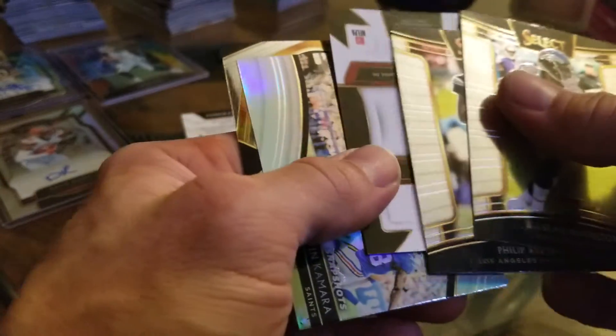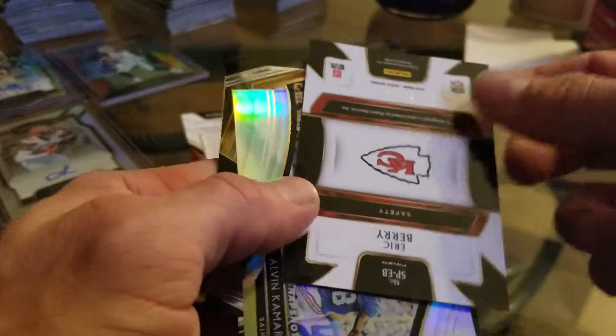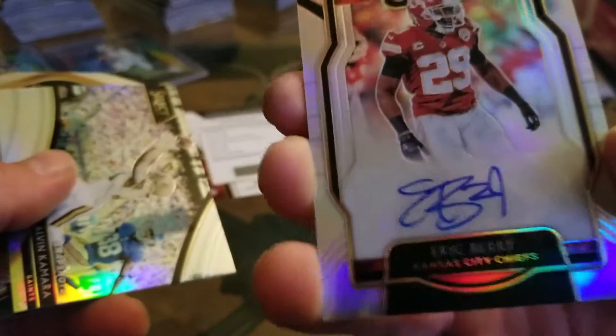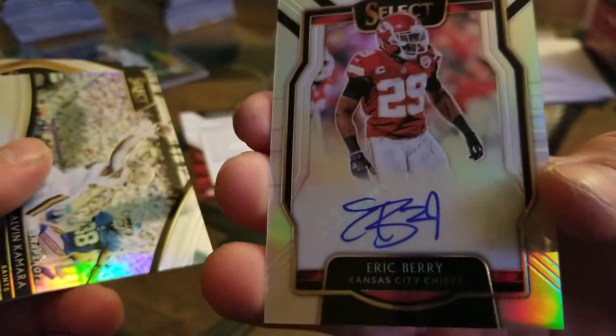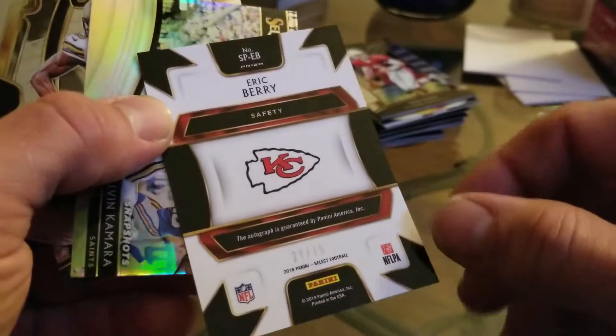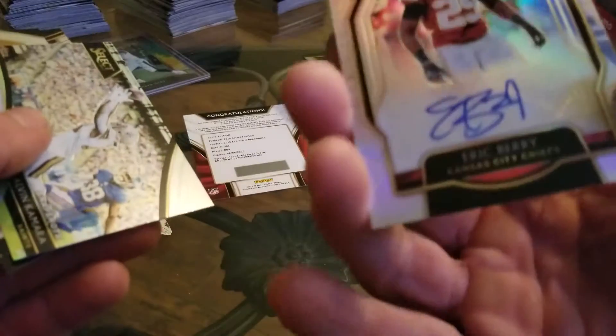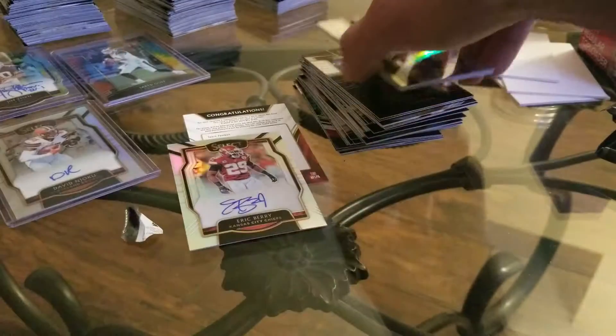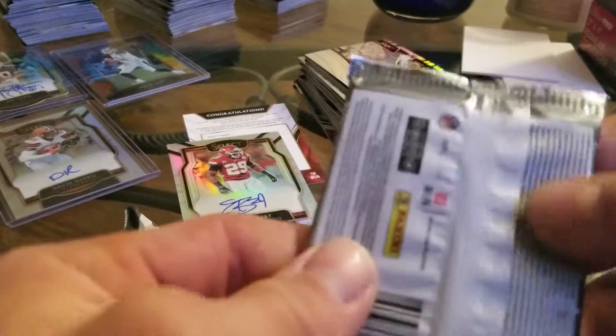Michael Thomas. Oh my gosh — I thought that was Patrick Mahomes! Well, we've got an Eric Berry autograph, and that's a nice one. Man, I was hoping that was Mahomes — I saw Chiefs and I got excited. But it was almost his jersey number, so we were close there. I wanted him so bad. Maybe we'll still get lucky — we'll see.